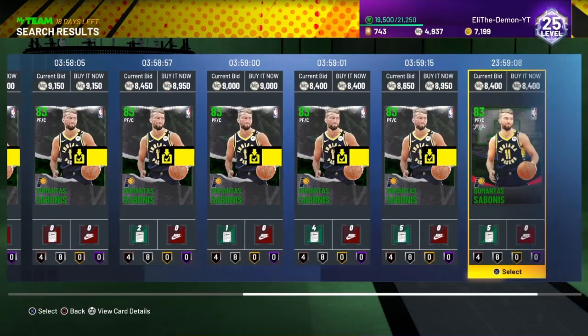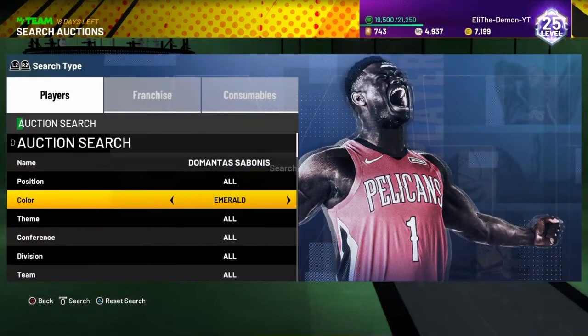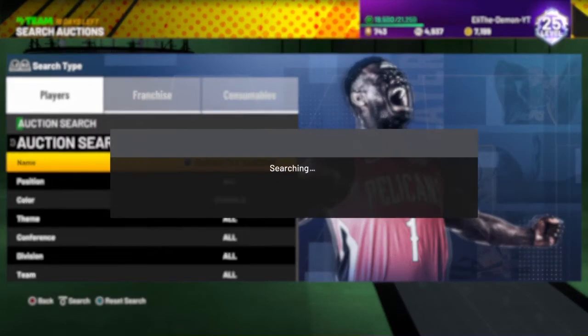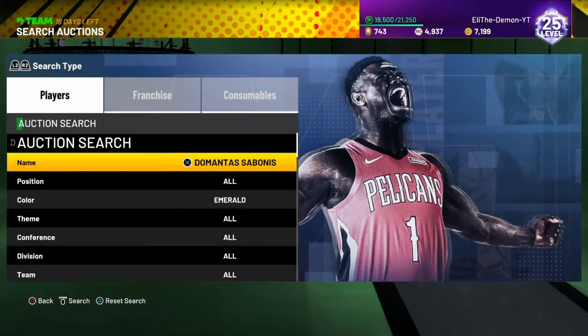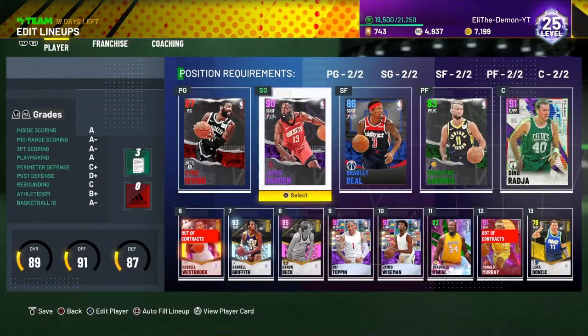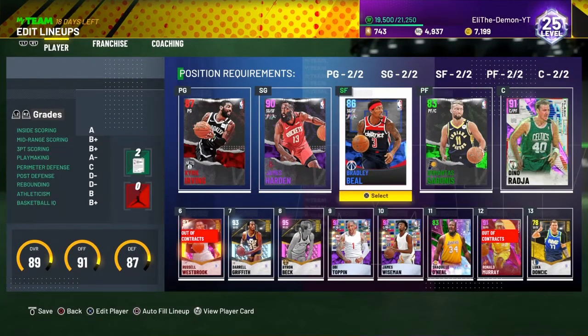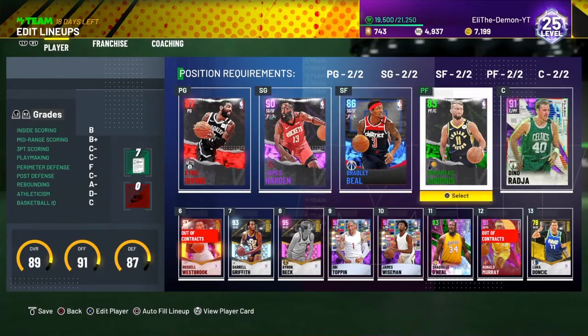He's going for 8,400. It's an emerald — people are gonna pull emeralds. So you just wanna put your bid to 5,000 at least. And I'm telling you, you're going to see a snipe. There are people that pull an emerald and don't even know these challenges are here. They're probably thinking they can sell it for 800 or 1,000. They don't search up the card to see how much it's worth. So yeah, you don't have to spend 8,000 MT on that.